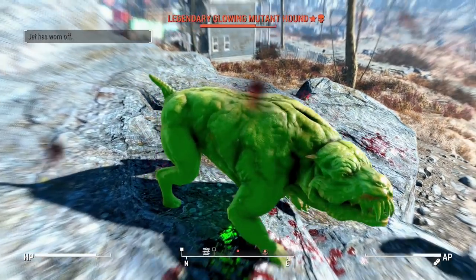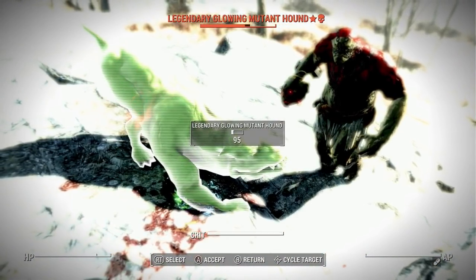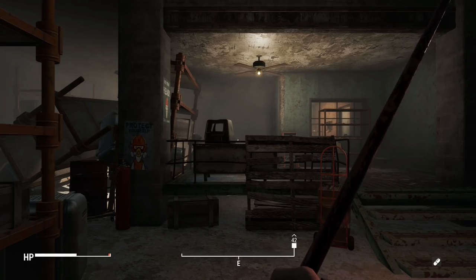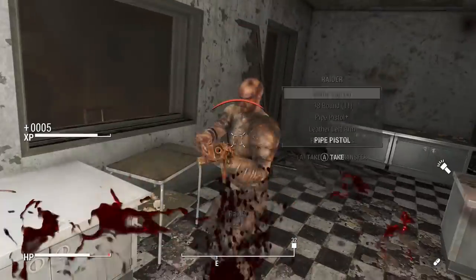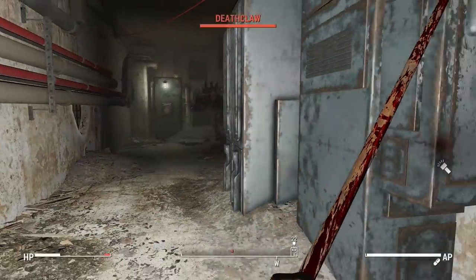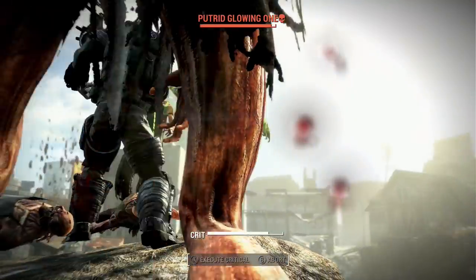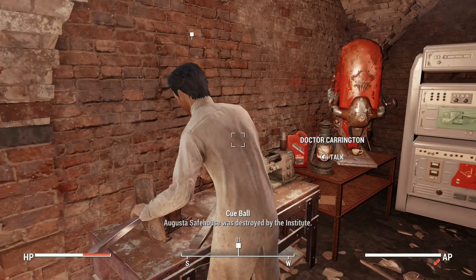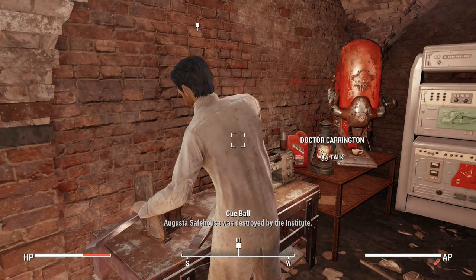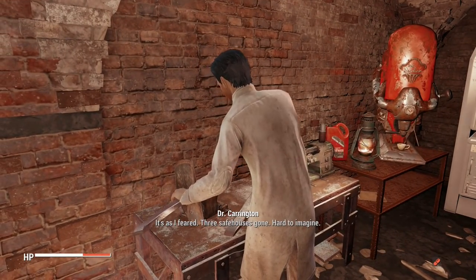Now it was time to check on the Augusta safehouse. I had to go to the dead drop, and the walk there was peaceful enough. The safehouse was filled with raiders — not too hard, honestly. Famous last words. After nursing my wounds and taking out my anger on a few ghouls, I returned to Dr. Carrington with the bad news that the safehouse was destroyed. There was also a deathclaw there, but I kept that one for myself.